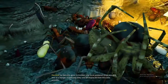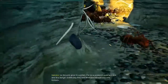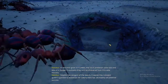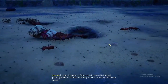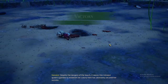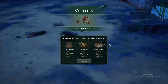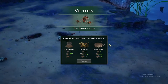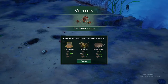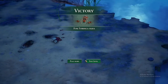As the ants grow in number, the local predators pose less and less of a danger. Eventually they will be displaced from this area entirely. Despite the dangers of the beach, it seems this intrepid queen's gamble to establish her colony here has ultimately secured success. This level was completed on medium difficulty — I tried it on hard but the crabs were too much to handle.